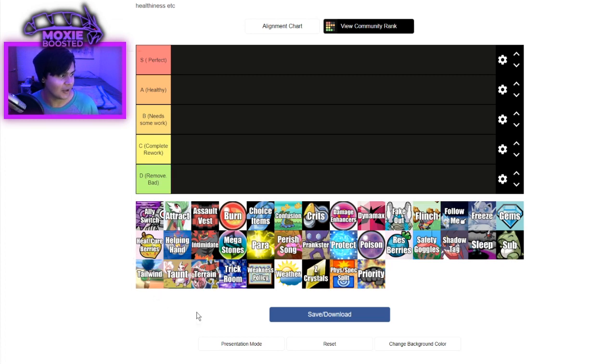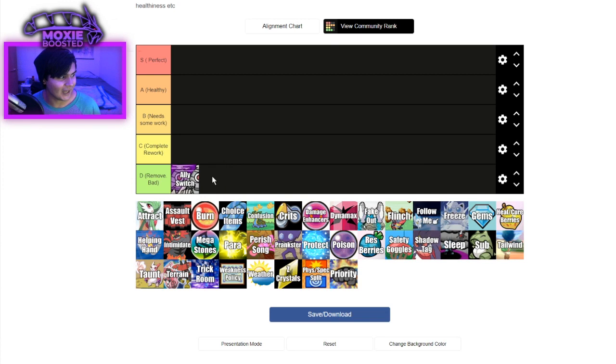So we're going to go ahead and start off with the first one, which is Ally Switch. I'm just going to outright say it: I don't like Ally Switch, and I feel like that isn't a hot take to have. I just personally find Ally Switch to not be a fun mechanic to play against. It does do some mind games and is really nice for tilting your opponent, but the issue is when you compare it to other redirection moves, it's far too widely distributed.